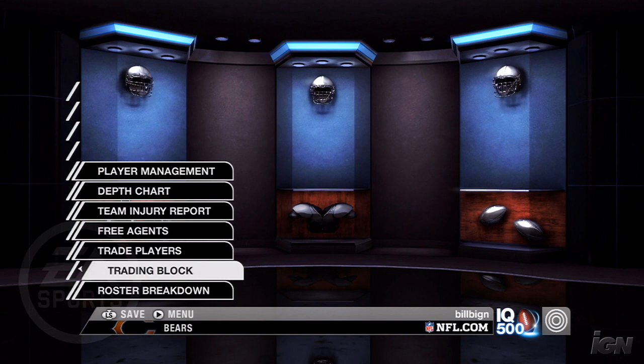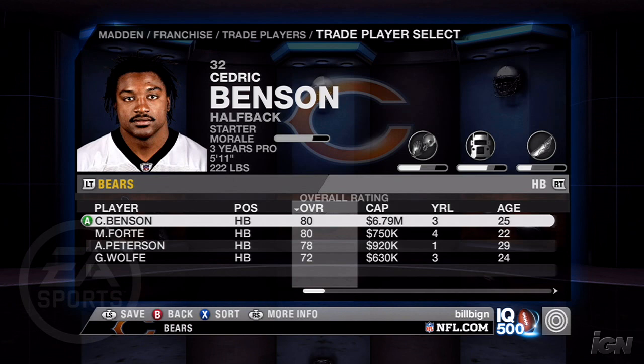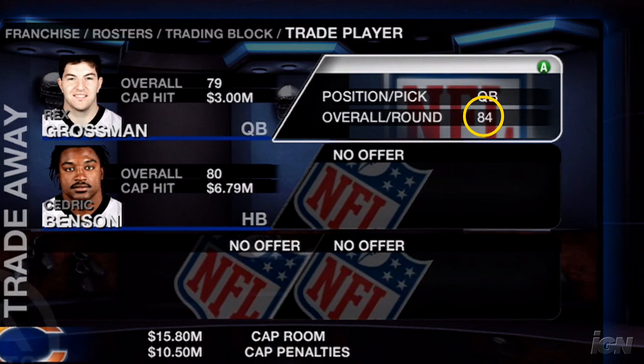After starting the game's franchise mode and entering the preseason, open up your team's trading block. The first thing you'll need to do is get a quarterback to replace the abysmal Rex Grossman. You can package him as part of this trade. The other person you'll want to ship out is Cedric Benson, who comes shipped with the game as a Bears team member despite being cut after the game went gold. Ask for a quarterback in return with a minimum rating of 84, and you'll get Washington's Todd Collins — old but an upgrade on either Grossman or Kyle Orton.